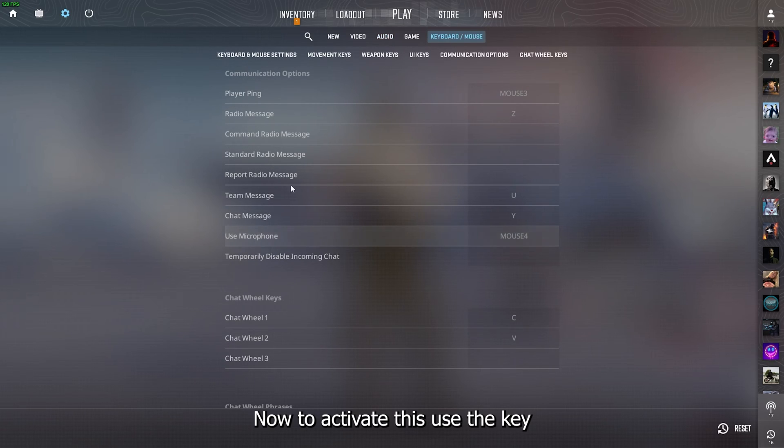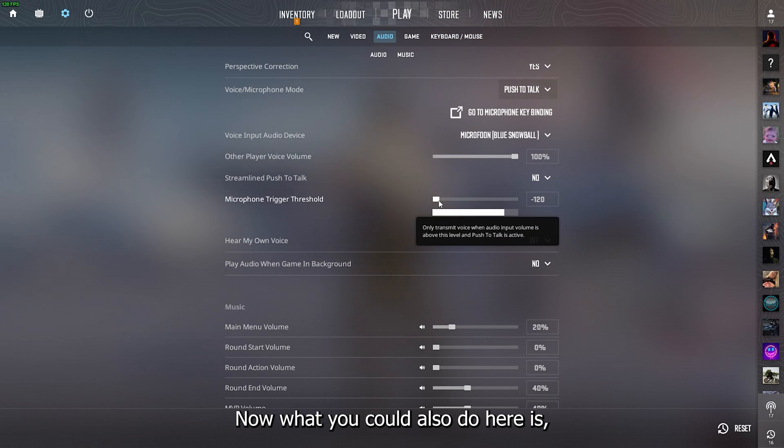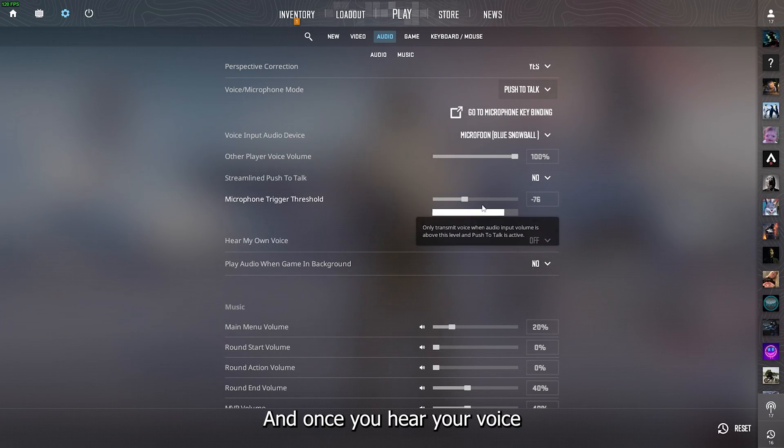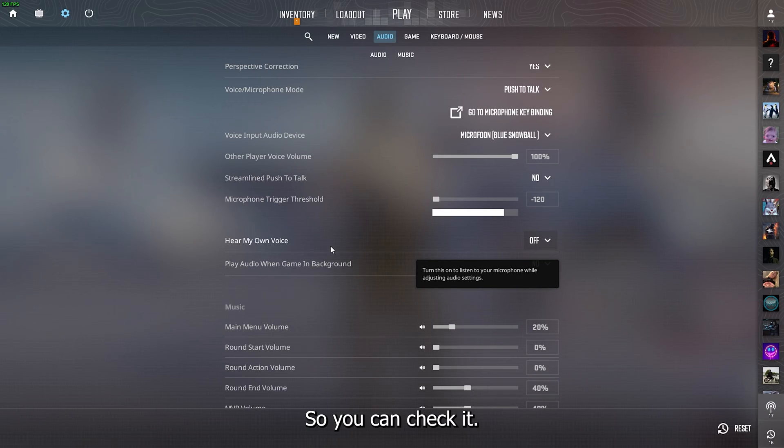To activate the microphone, use the key assigned to it. You can also use the trigger, and once you hear your own voice while speaking, it should be working — you can check it using the 'my own voice' option in settings.